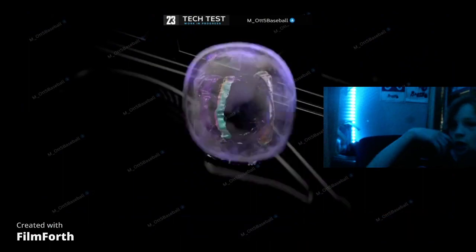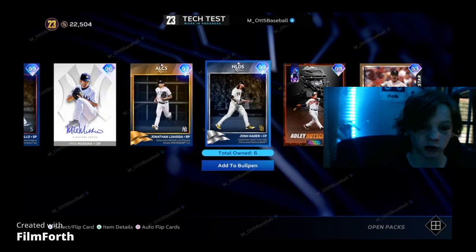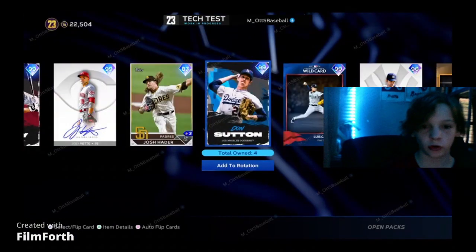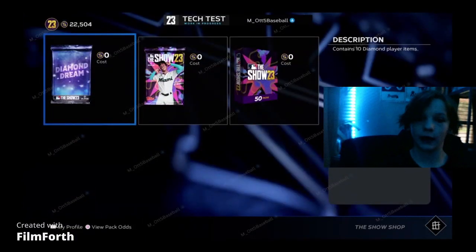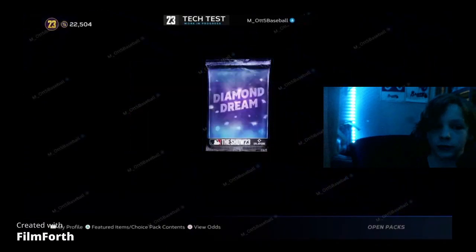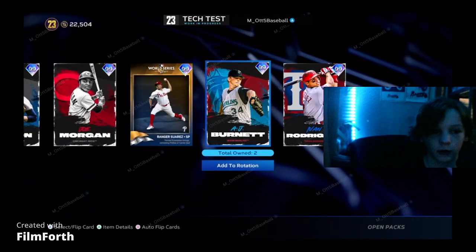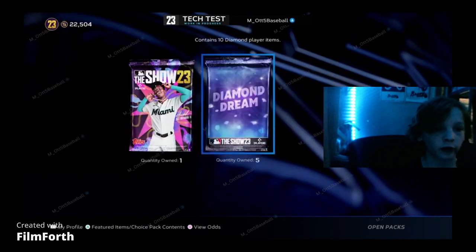We are in and we are going to rip some packs here for the first time. I did create the team already, but we're going to rip some packs to hopefully upgrade it. I'll show you the team after. We're gonna buy a few Diamond Dreams packs — we have six of these and then a regular standard pack. These are complete diamond players, which is really nice.